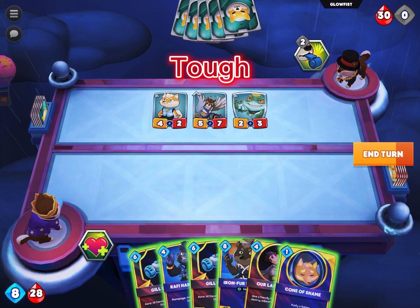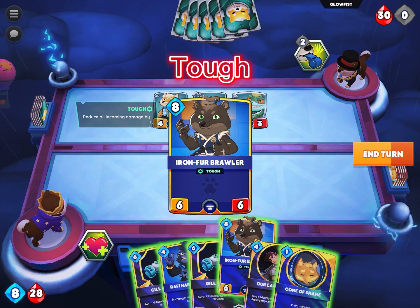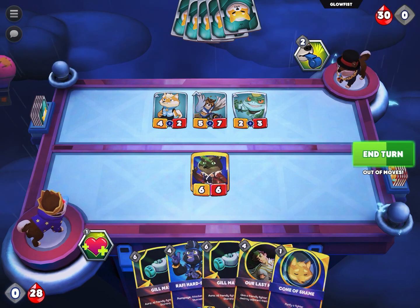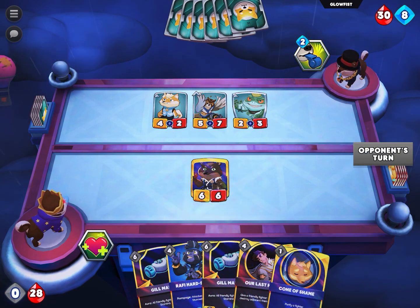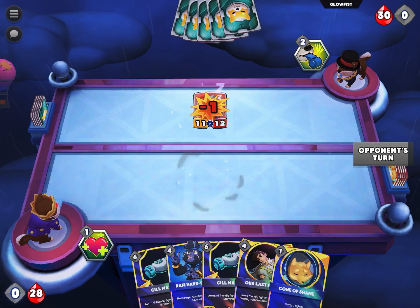Tough Trade reduces all incoming damage to this warrior by 1, making it a formidable defender. It is especially powerful against staggered spells like DL3 damage split between enemy fighters. As in this case, damage is dealt one at a time, and every single time it is negated by the Tough Trade, effectively suffering no damage.